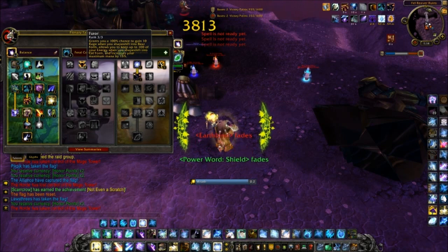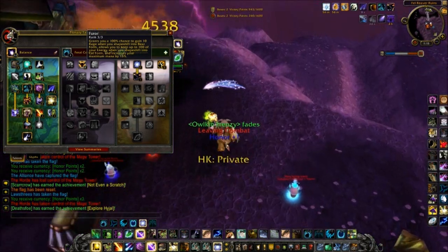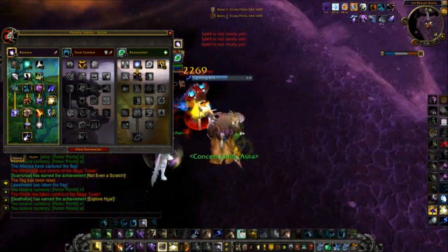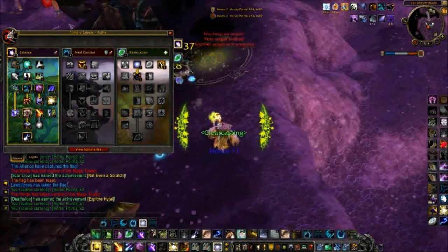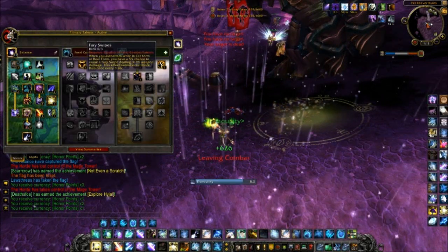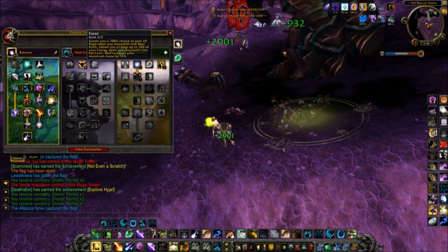Lots of Druids don't do this, but I get Furor. You're probably wondering why. In general, as it affects you on cast, it gives you 15% maximum mana. So I can hot more, basically CC more before I go OOM. And if I add that on top of my Moonglow, that means I'm way more mana efficient than most Boomkins. If you're thinking about skipping this, it's entirely up to you — but I get this because it also gives me 100% chance to gain 10 Rage when I go into Bear Form.